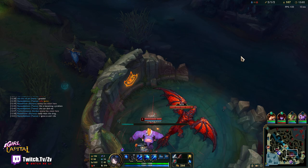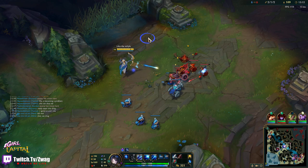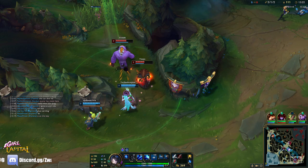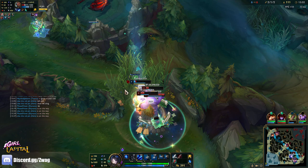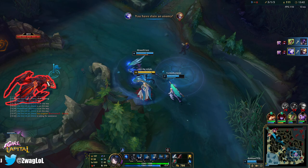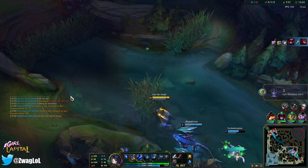Teemo is having some trouble. If we can kill mid then we can take dragon. Let me send an arrow here — right by him. Oh that was a pretty clutch Soraka save actually. Nice, we get the dragon! That's big. Didn't get an assist on Alistar but I guess we already killed him.